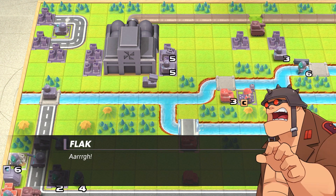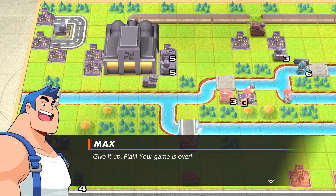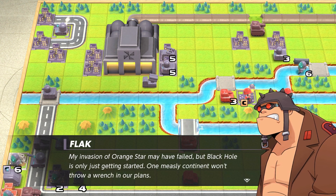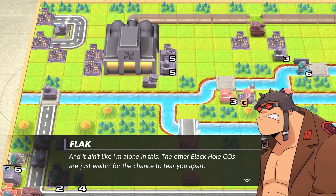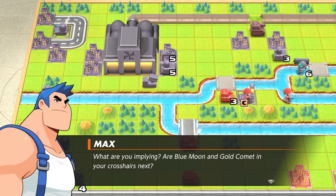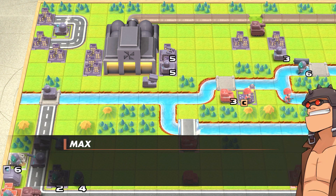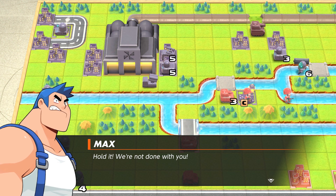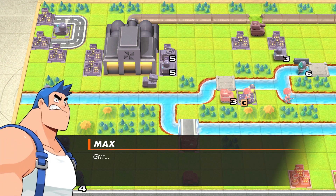There'll be no more units coming out of that factory. Ah no! Give it up, Flak — your game is over. My invasion of Orastar may have failed, but Black Hole is only getting started. The other Black Hole COs are just waiting for their chance to tear you apart. Are Blue Moon and Gold Comet in your crosshairs next? Wouldn't you like to know? But one thing's for certain — Black Hole is coming for you again. Anyway, I'm out of here. Hold it, we're not done with you. Goodbye, Flak. He managed to get away again.